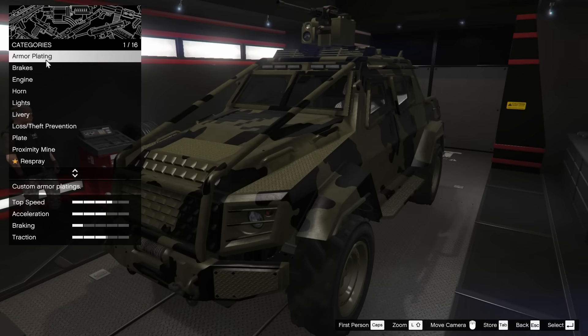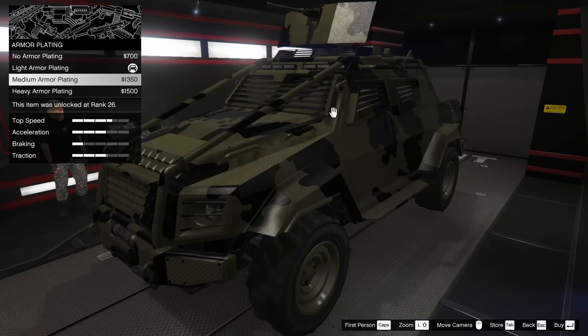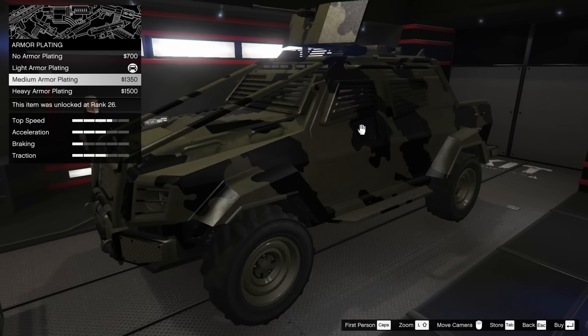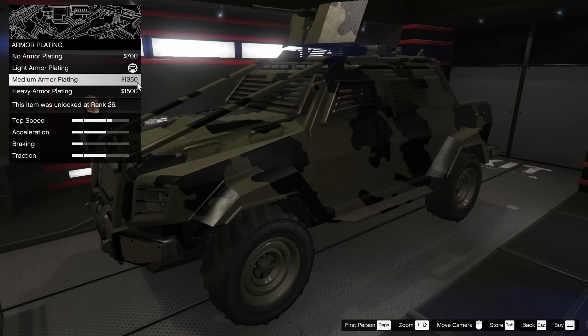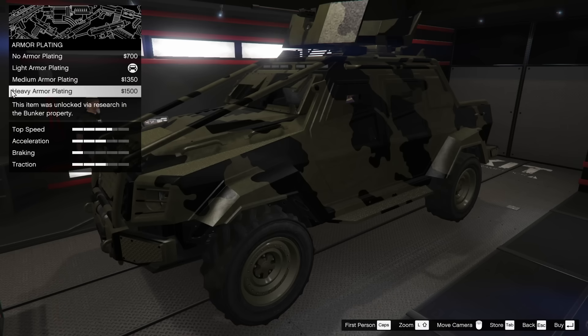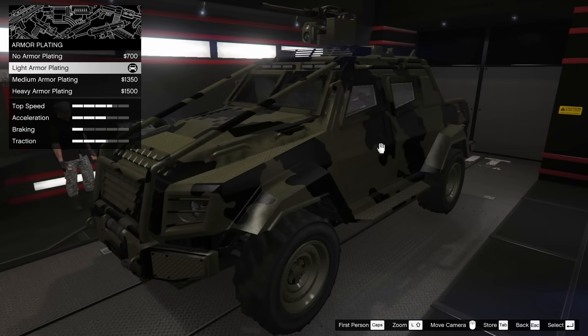We're going to be talking about all of these. The first and most important option arguably is the armor plating option. This vehicle actually came out with the bunker update, so a lot of the stuff for these vehicles is going to be unlocked through bunker research. Light armor plating is a default option, and I believe medium armor plating is also default, but heavy armor plating you do have to research. Heavy armor plating and medium armor plating will also restrict the use of weaponry inside of the Insurgent Pickup Custom, so if you want to use weapons you're going to have to use light armor or no armor plating.